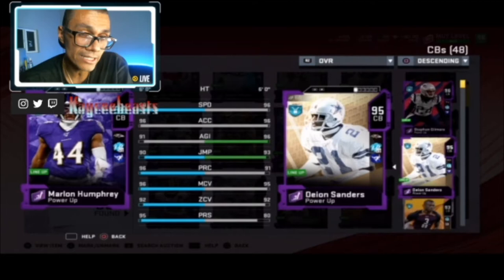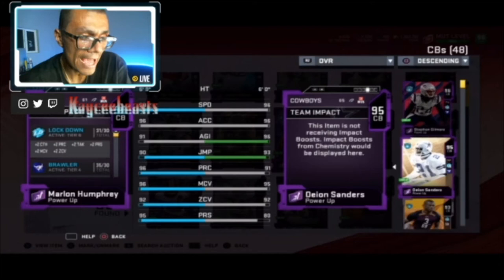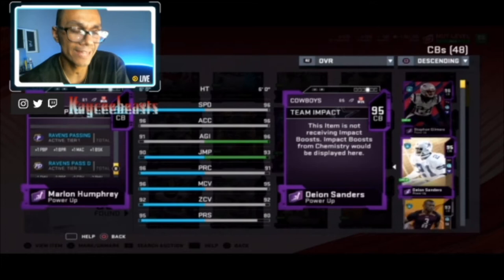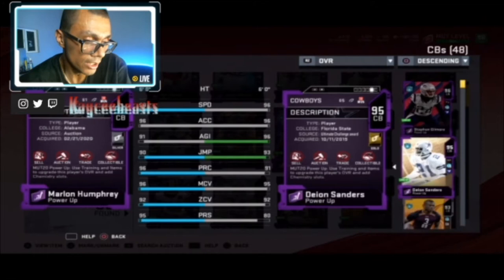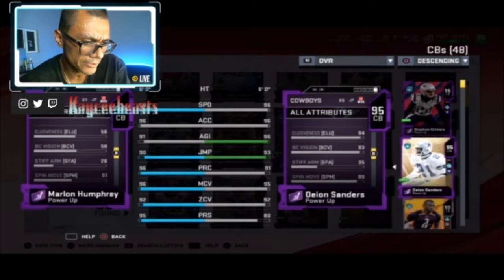This Marlon Humphrey card is coming in with 98 speed, 96 acceleration, 91 agility, 90 jumping, 96 play recognition, 96 man coverage, 92 zone coverage, and 95 press coverage. I have him tiered up to lockdown, fully chemmed, with 25 different Baltimore Ravens on the squad to get that plus one speed, and Ravens past tier three for a plus one on zone and man coverage.